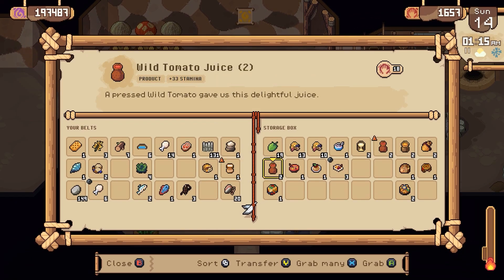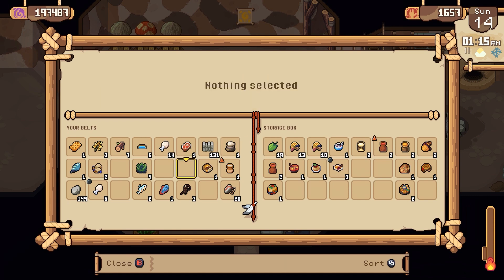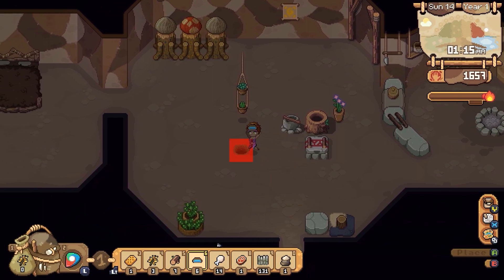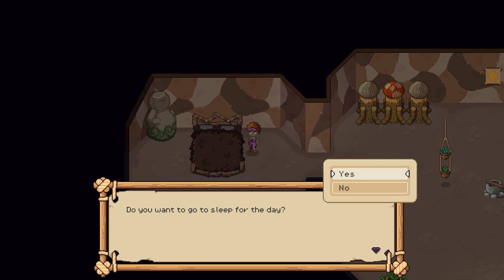What do we have here? We've got a pile of meat and all these things — we could go put those in the fridge tomorrow. Let's go get some sleep. We'll see you all next time. Till then, bye-bye!